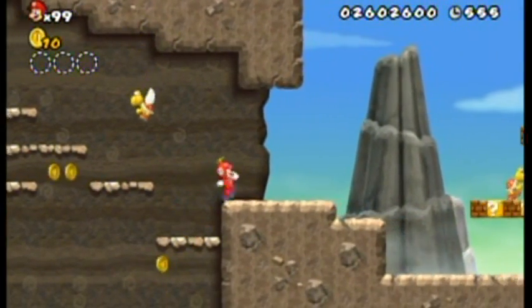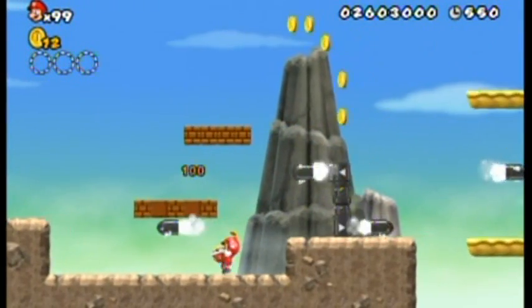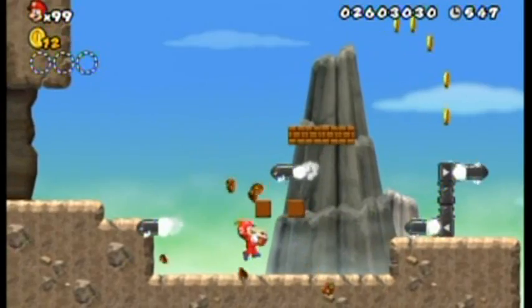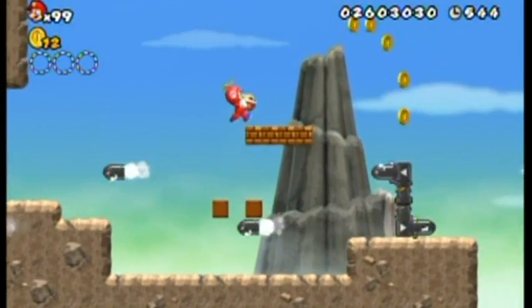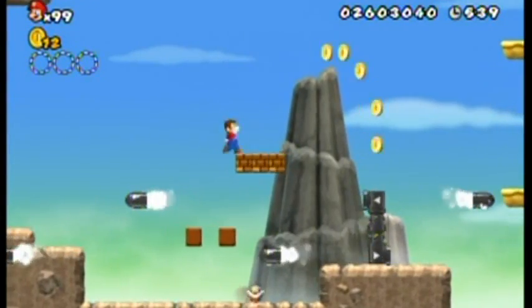Don't worry about falling off these ledges — I'm just overacting here, but I usually do that anyway. Basically, you can't really drop off those things easily, so there's really no worry about that happening.